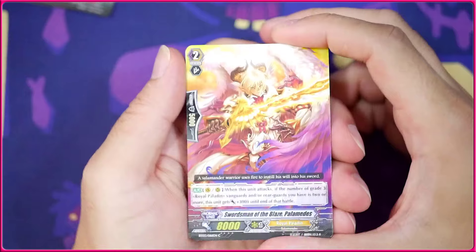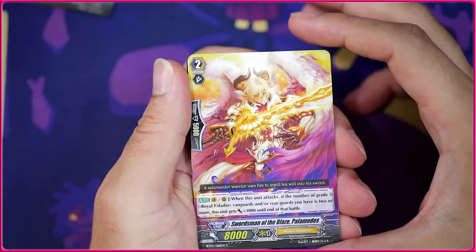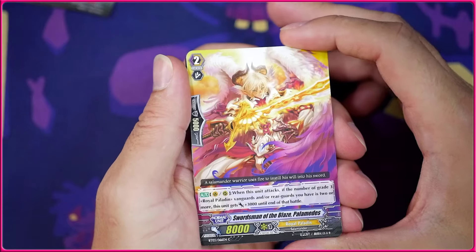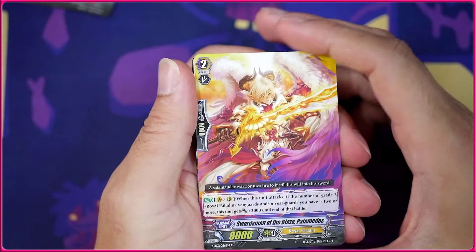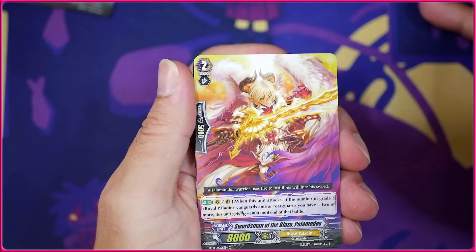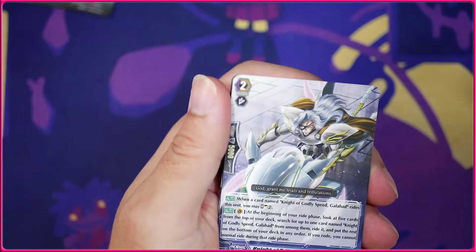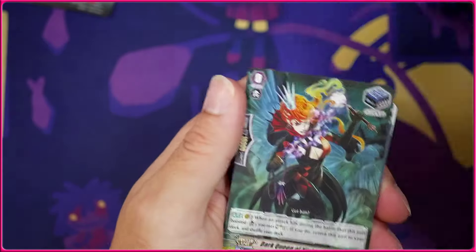Going into the last couple of packs, we got another Palmedes who has the same effect as the grade 3 Palmedes, except he's just a little weaker. It's really cool that they did this back in the day — it sucks that they don't really do this as much nowadays, where you see rearguards that have grade 1 and grade 2 versions showing an evolution, not just for the Vanguard. Kind of cool.